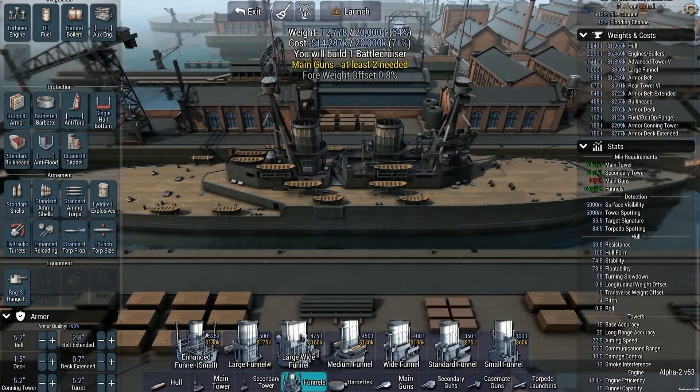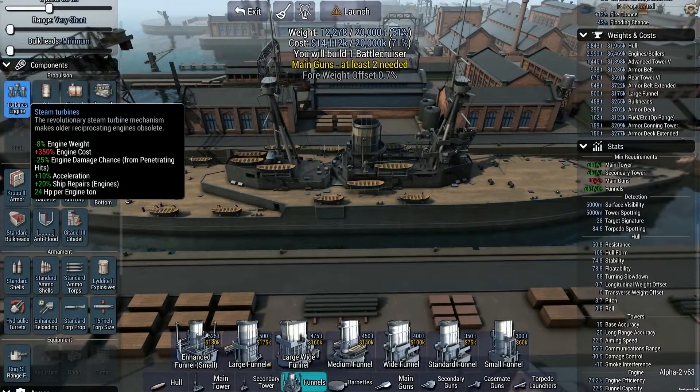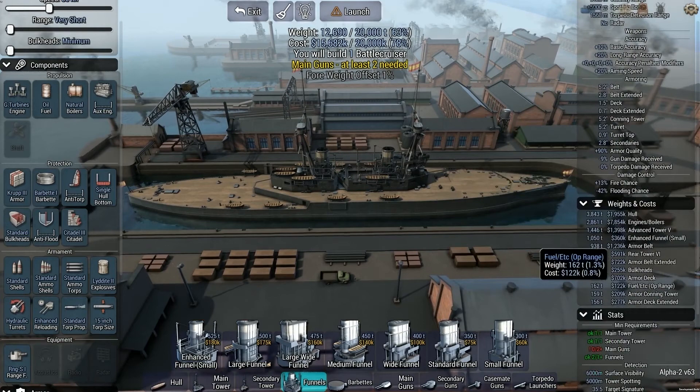Forty percent... seventy-two percent... only forty-eight percent. Seventy-two percent — this funnel is terrible. Fifty-two percent, forty-nine percent engine efficiency. That's really low. What the hell am I doing wrong here? Three funnels — you happy now? No, you're not. 74 percent efficiency. Okay, I'm just going to start making some guns.